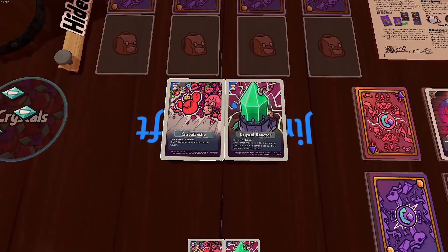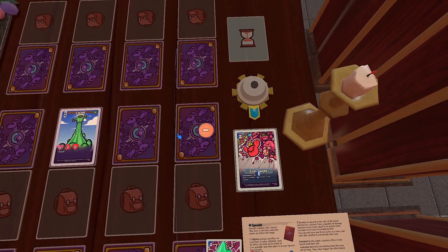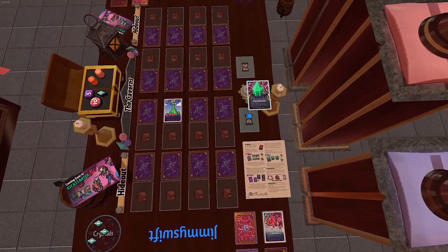The last type of special cards are events, with an hourglass in the top left corner. To play an event, put it into your event slot and place counters on it equal to its duration. Crabalanche lasts for one round — at the start of each of your turns, you'll remove one counter. For countdown events, when the last counter is removed, they do something. Crabalanche, for example, does 3 damage to all critters in the cavern.